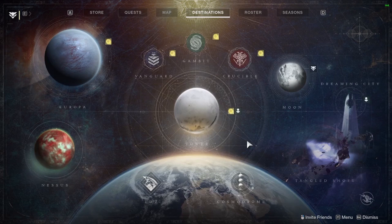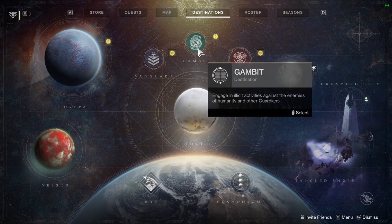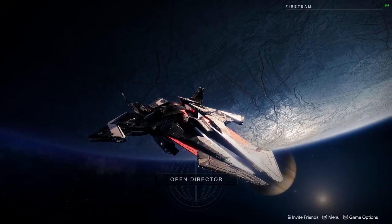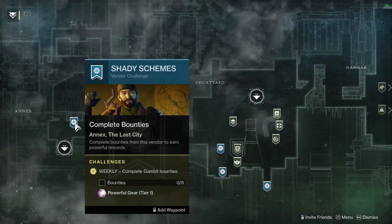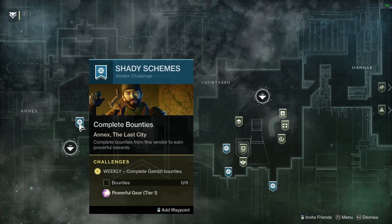The last one I suggest you do when going for the powerfuls is do Gambit last. I say this because it's only three matches for the pinnacle gear, but you do have to do eight bounties to get that done. It's pretty difficult — sometimes you're just going to get that pinnacle done before you finish the bounties. No big deal, it's just one drop, it's not going to kill you.